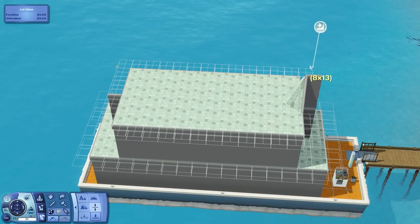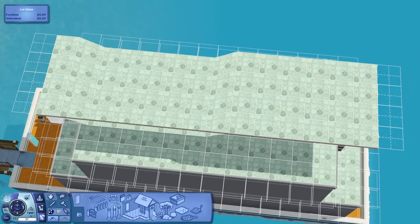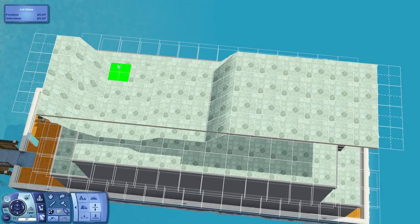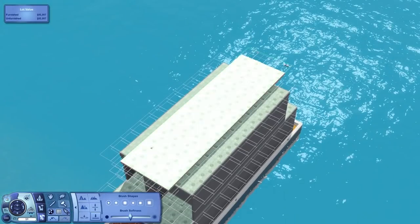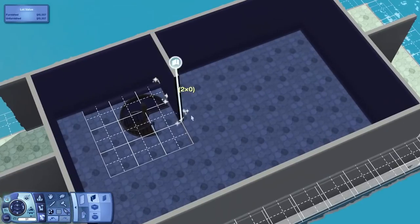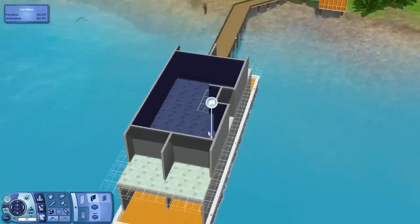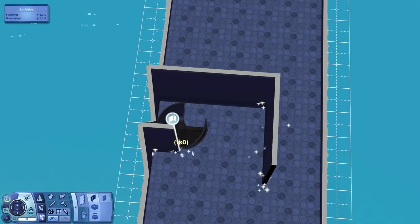The floor plan ends up being pretty simple. The basement has the most rooms - it ends up having a bedroom, a bathroom, and a little study area, which you'll see at the end of the video. The first floor has a kitchen, living room, dining room, and a bathroom. The second floor just has the master bedroom, and that's pretty much it. And I'm adding in a little balcony there.